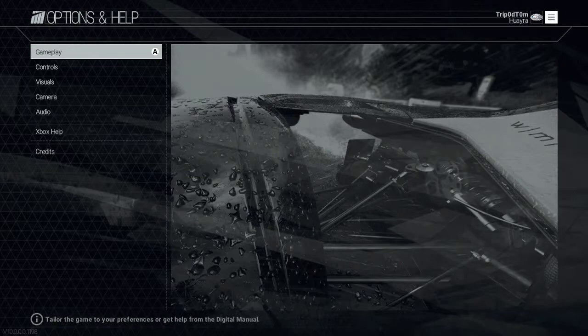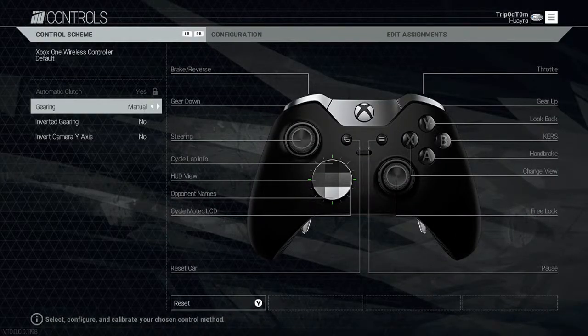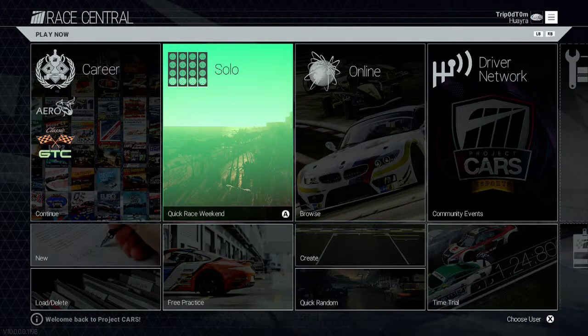The next thing we're going to want to do is turn manual gears on, which I didn't even know you could do in this game until I researched it. So go to Controls — it's under Gearing — set it to Manual, and then back out.